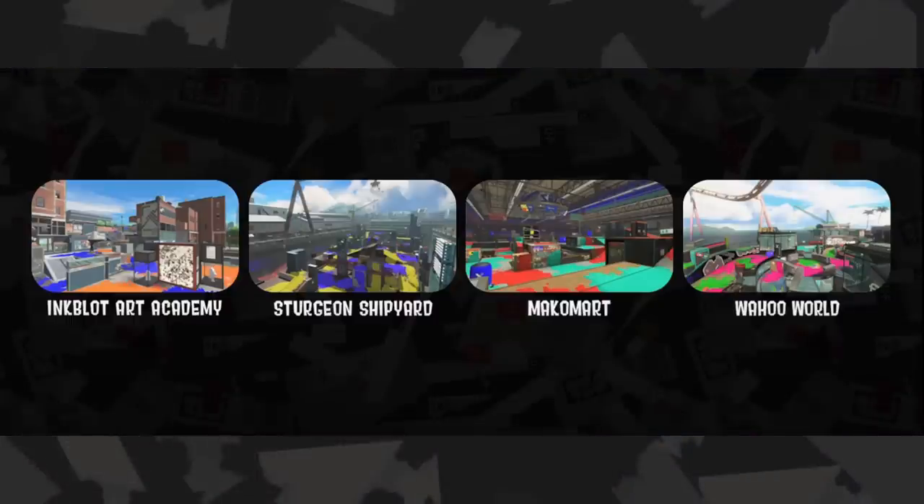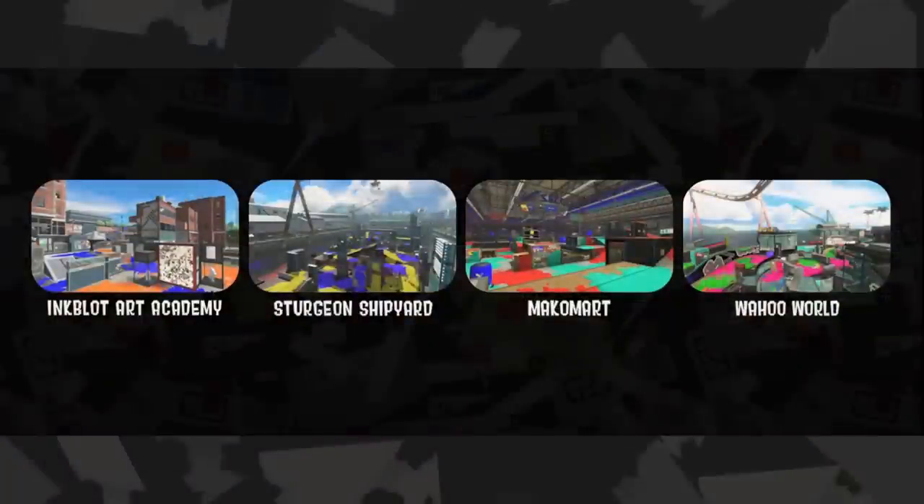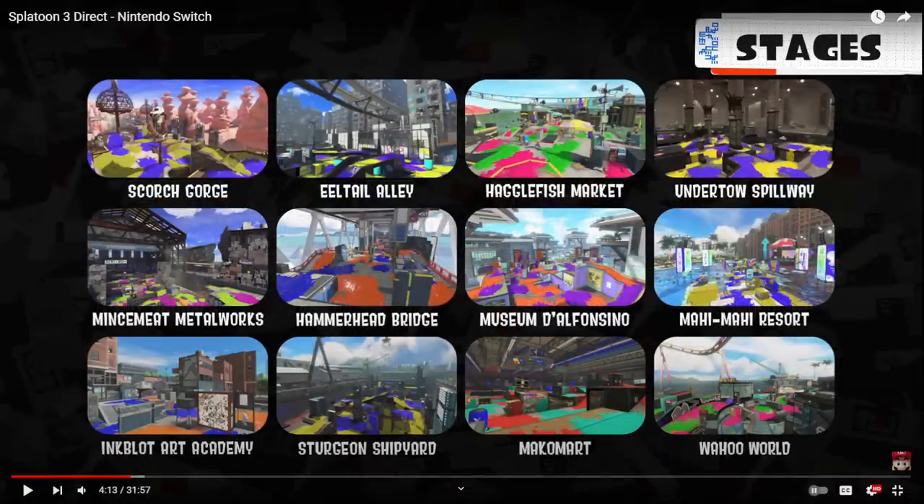We have four returning stages and as of now they're basically the same. I think for Mako and Sturgeon that's fine; Inkblot will need some additions on the sides; and Wahoo World — I'm sorry, this is not a good stage, definitely the weakest one we've seen so far. But honestly it's the only stage I can call actually bad out of the 12 we've seen. I only expected 10 stages on launch, so this is a lot more and I'm pretty happy with it overall.